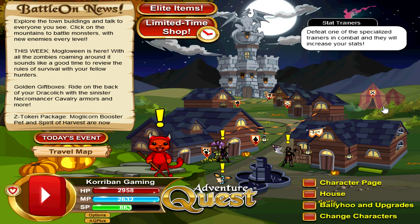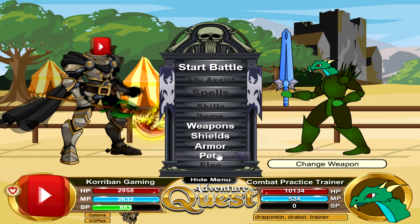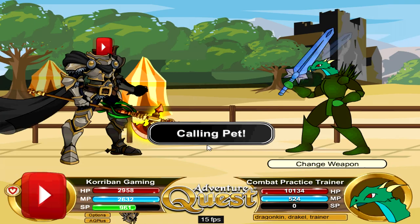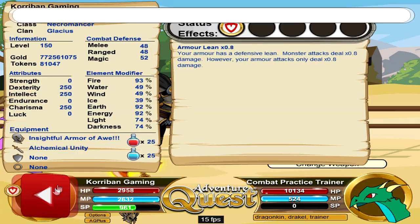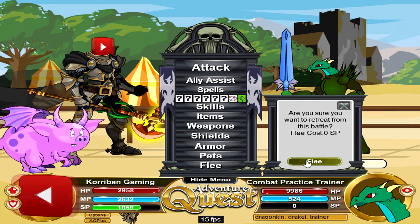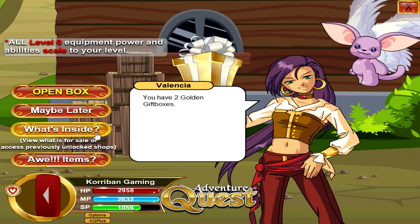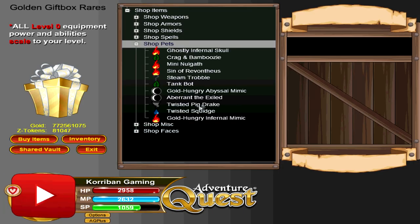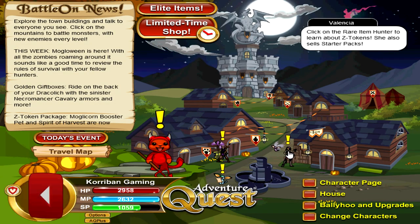Moving on to pets. The number one choice has to be Pig Drake, and you can find the Twisted version of Pig Drake inside the rare golden gift box shop. Twisted Pig Drake has two modes: one can inflict choke on a monster, but we don't care about that. The other one boosts your defense, and that is the one that we want. Pig Drake is the best defense-boosting pet in the whole game — 11.15 to blocking defenses. You need a rare box to get it, which honestly isn't too hard. You need 25 common gift boxes to get one rare golden gift box.